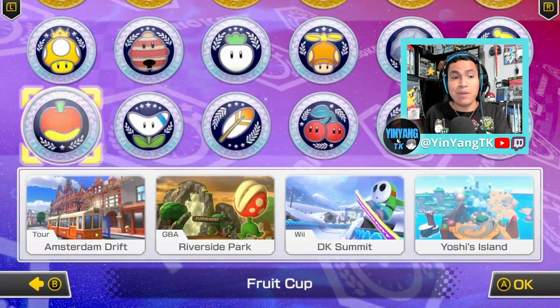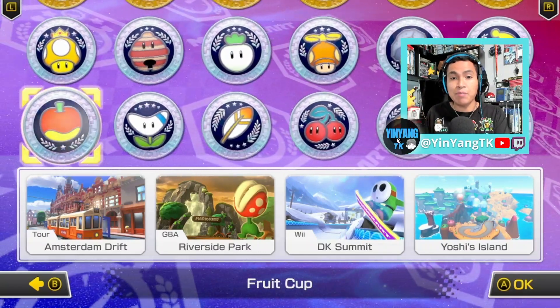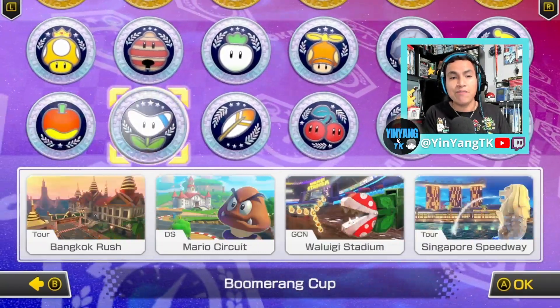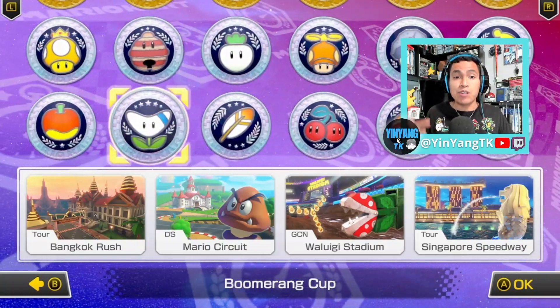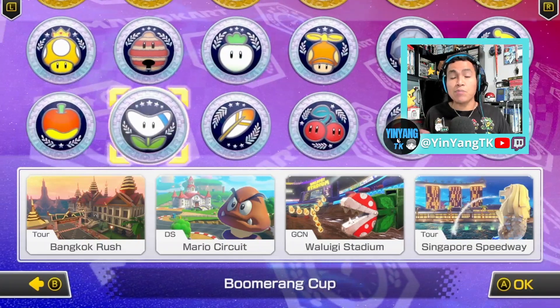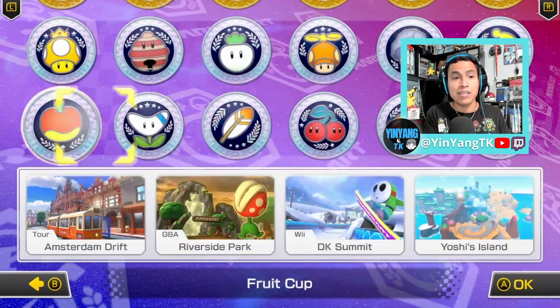The Fruit Cup has Amsterdam Drift, Riverside Park, DK Summit, and Yoshi Island. The Boomerang Cup has Bangkok Rush, Mario Circuit, Waluigi Stadium, and Singapore Speedway. Those are the new courses that are updated right now.